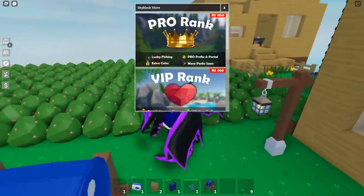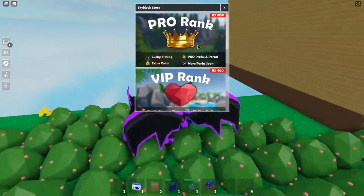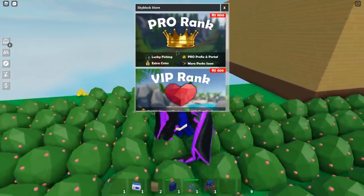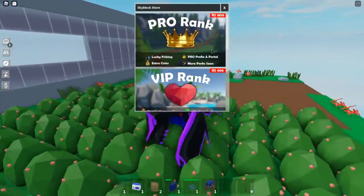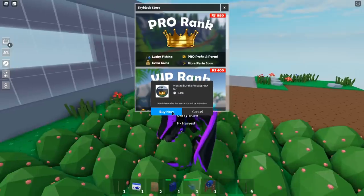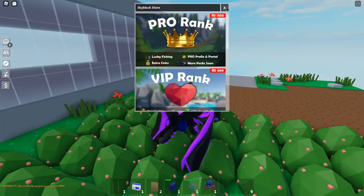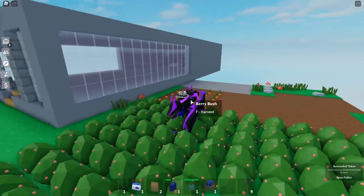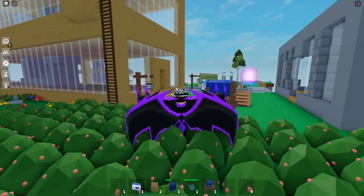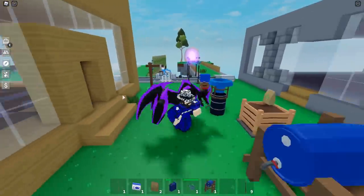There's also a new game pass called Pearl Rank for 1850 Robux. I'm going to buy it for you guys — please hit the like button! Steven the Beast just purchased Pearl rank. It gives you lucky fishing, Pearl prefix, extra portal coins, and more perks coming soon. Hopefully it's worth the 1850 Robux.